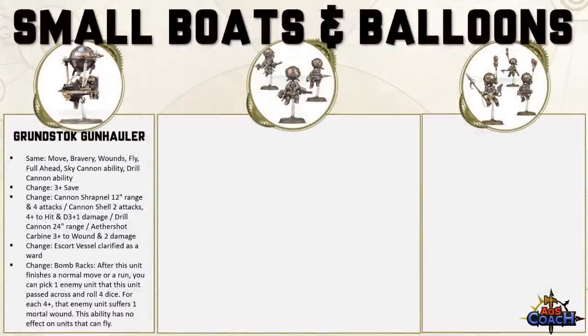The Grunstock Gunhauler's save is now 3+ (was 4+). Cannon Shrapnel is range 12 (was 18), 4 attacks (was D6). Cannon Shells are 2 attacks (was 1), hit on 4+, D3+1 damage. The Drill Cannon is range 24. The Aether Shot Carbine now wounds on 3+ and does 2 damage. The Escort Vessel ruling is now a 6+ ward for other sky vessels within 3 inches. Bomb Racks: after a normal move or run, pick one enemy unit passed across and roll 4 dice — on a 4+ they suffer 1 mortal wound; no effect on flying units.